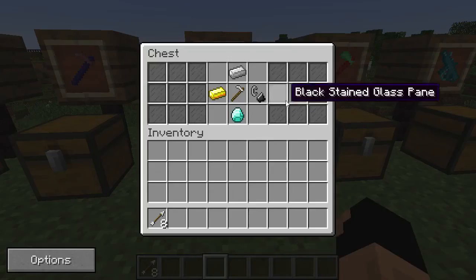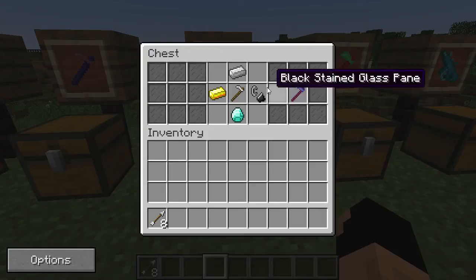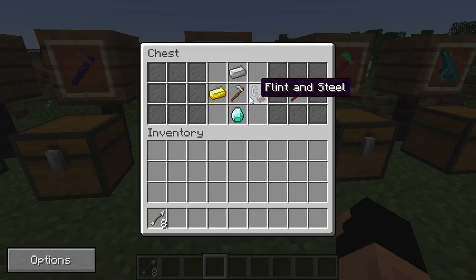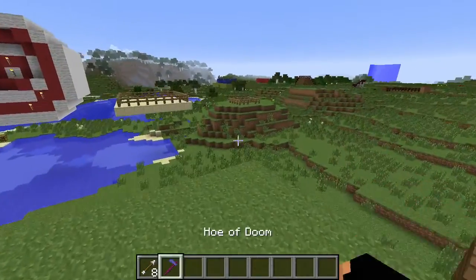We'll leave that one for a little bit later. This next hoe is called the Hoe of Doom. It's obviously getting a little more expensive, but that's to be expected as we go up the scale. This one is made from an iron ingot, a gold ingot, diamond, flint and steel, all surrounding an iron hoe.